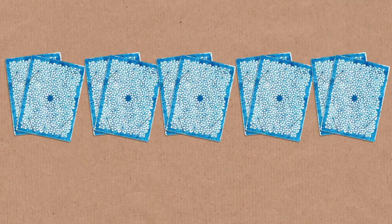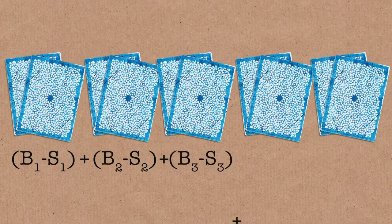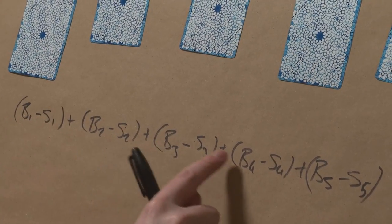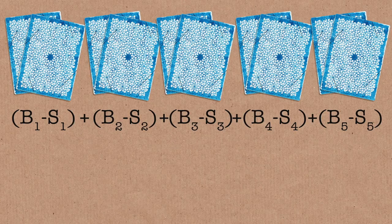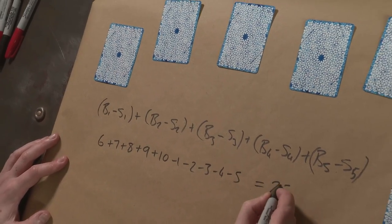Now let's look at the next step. It's always going to be the big value minus the small value for the five pairs. The effect is adding all the big values together and subtracting all the small values. We know the big values are 6 + 7 + 8 + 9 + 10, subtracting the small values — minus 1, minus 2, minus 3, minus 4, minus 5 — and that is 25. So it will always be 25.